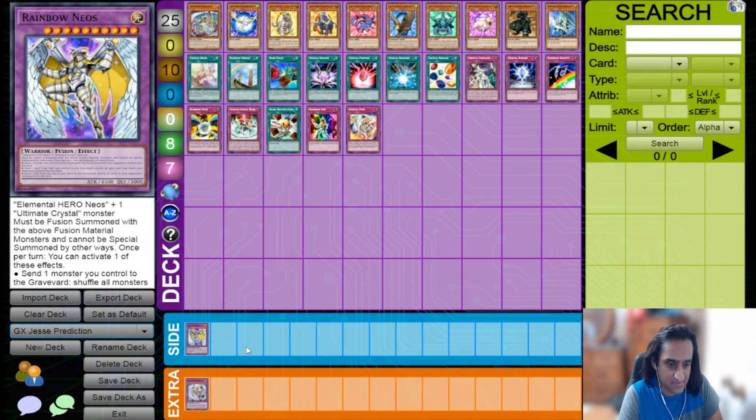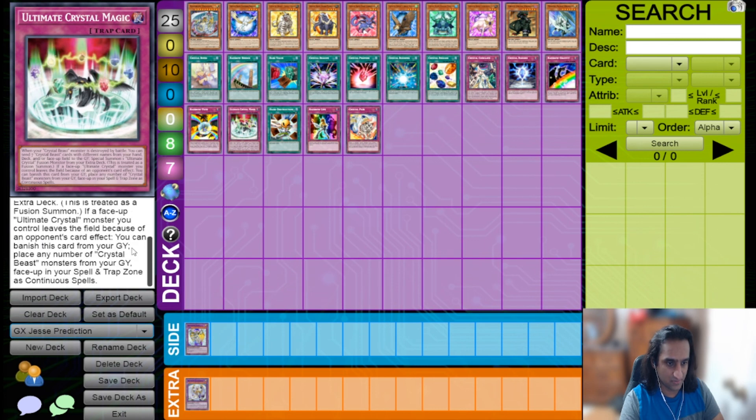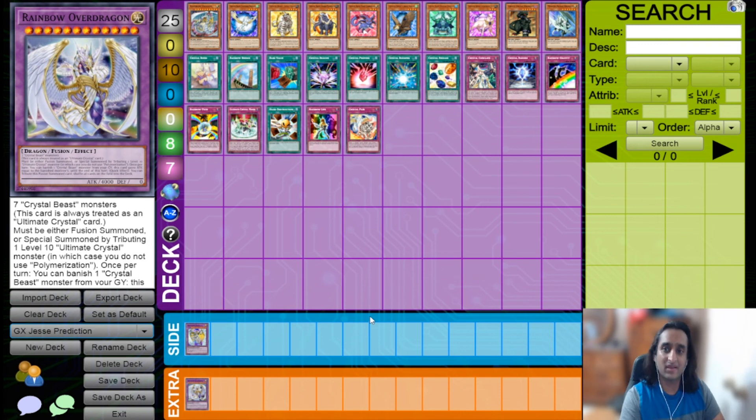That's Crystal Beasts in a nutshell! Let me know what you think — do you see Crystal Beasts or any of these archetypes being competitive in Speed Duels? Do you see us getting archetype-specific skills for these decks, or will we have to make do with generic skills? I'll see you next time for Axel Brody. Terra Master out.